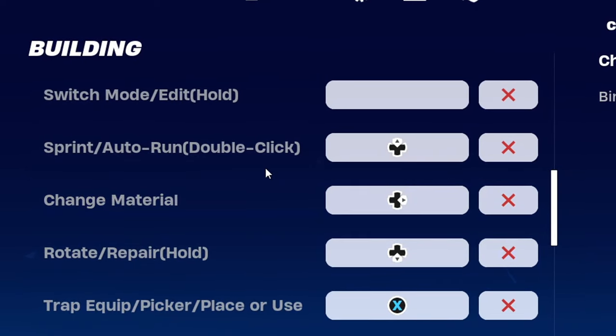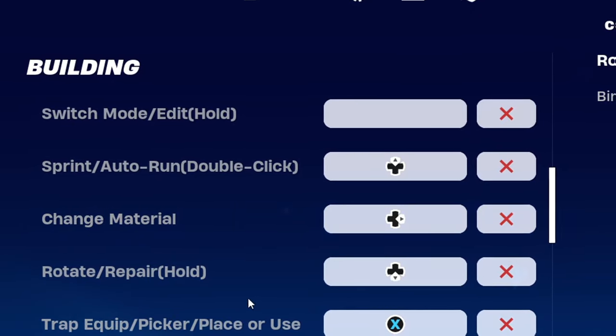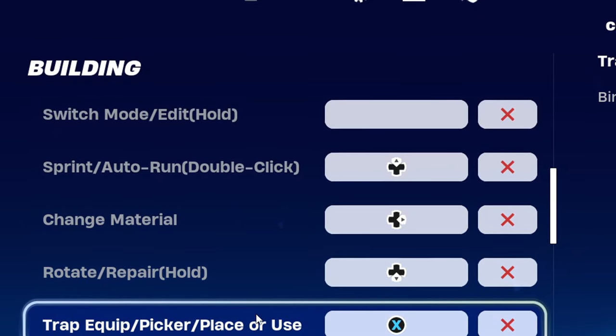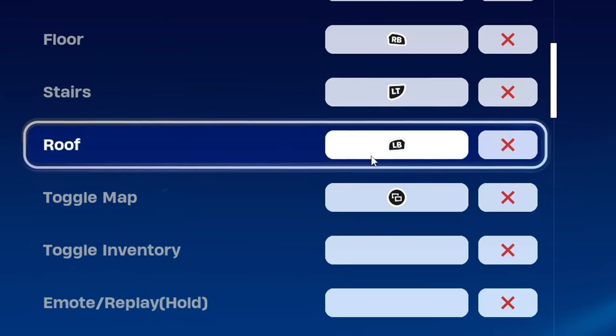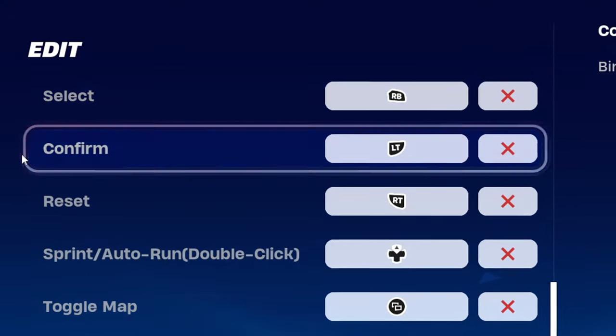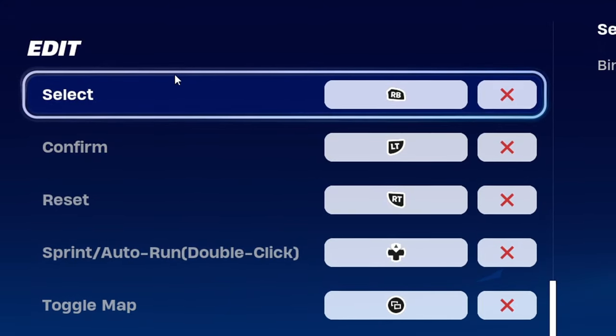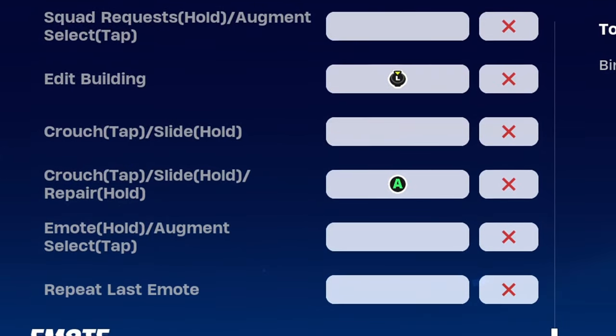For the Xbox building section: top d-pad for sprint, right d-pad for change material, bottom d-pad for rotate/repair, X for trap, standard builder pro layout, select button for toggle map, and Y for switch mode. For editing controls: RB select, LT confirm, RT reset, copying everything else from the previous set of binds.